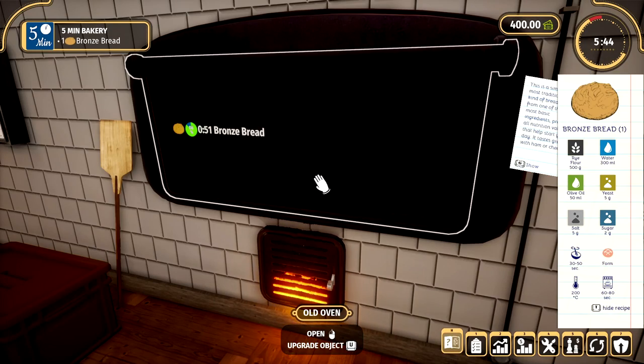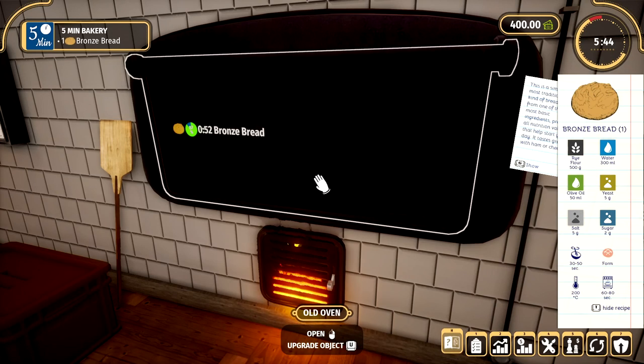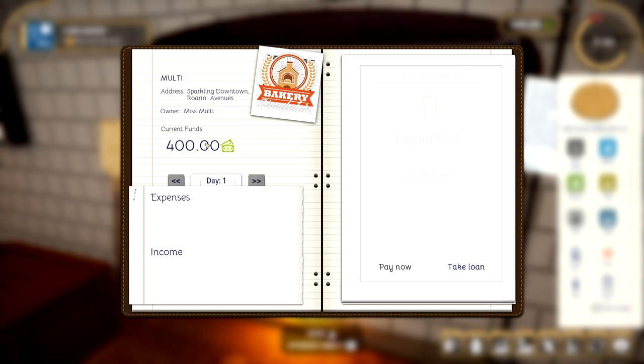Let's look at our options before this finishes. So this is our reputation right now — we are a baby baker, but I'm sure one day that will change. We've got this — our next rewards and stuff once we level up. And then we have the multi bakery simulator profile. For some reason, usually there's a picture here with your Steam picture, but mine's not showing up right now. And it's got my name and my address — apparently I totally live at Sparkling Downtown Roaring Avenues.